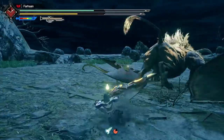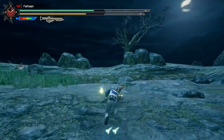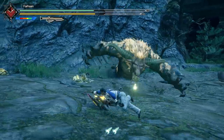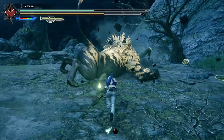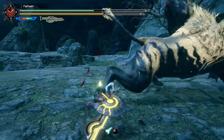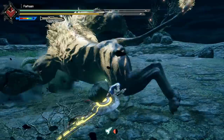Rajang having slower attacks is made worse by the fact that our hunter is very mobile. I'm using Switch Axe, which is a fairly slow weapon that I use casually, and I'm still kind of dancing around him. In addition to this, the same way Hunter Arts made Rajang more manageable in GU, the Wirebugs kind of trivialized Rajang in Rise. You can basically run circles around him.